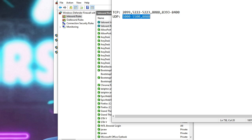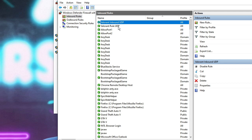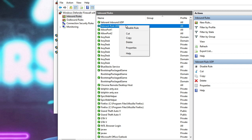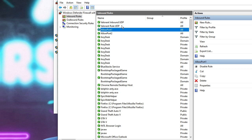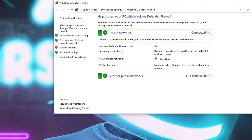The ports have now been created. I accidentally named both of them UDP, but you can change it or leave it — it doesn't matter. What matters is that the rule is created with the correct port. Once that's done, you can close the firewall window.